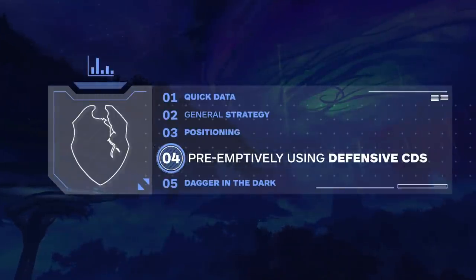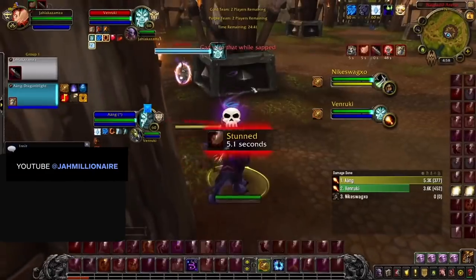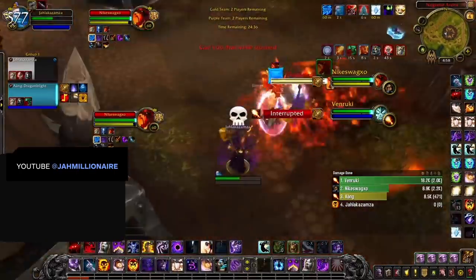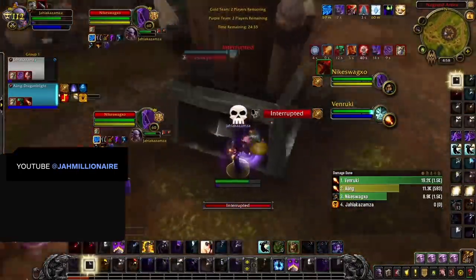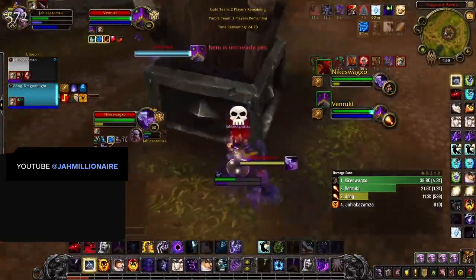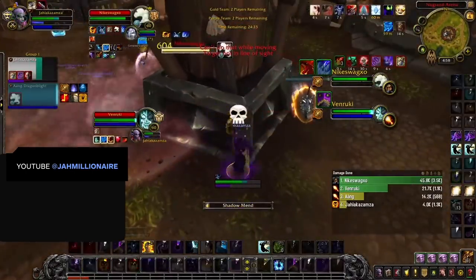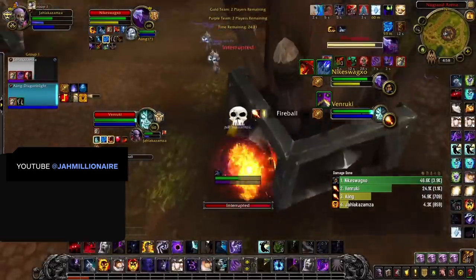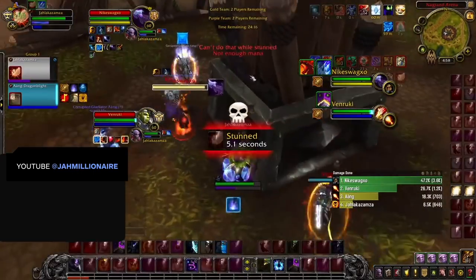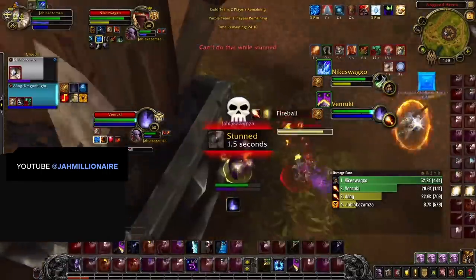Once you have proper positioning, you can get better at preemptively using defensive cooldowns to deny their win conditions. Rogue Mage kill setups are incredibly telegraphed — if you are able to disrupt their win conditions before they happen, you are usually in a really strong position. You can do this by preemptively using CDs on their setups. For instance, if you see the enemy Mage Dragon's Breath and sheep your partner, you know that you probably aren't the kill target. And if you aren't locked down by the Rogue while this is happening, you can use CDs before you get stunned or CC'd to completely deny their go.